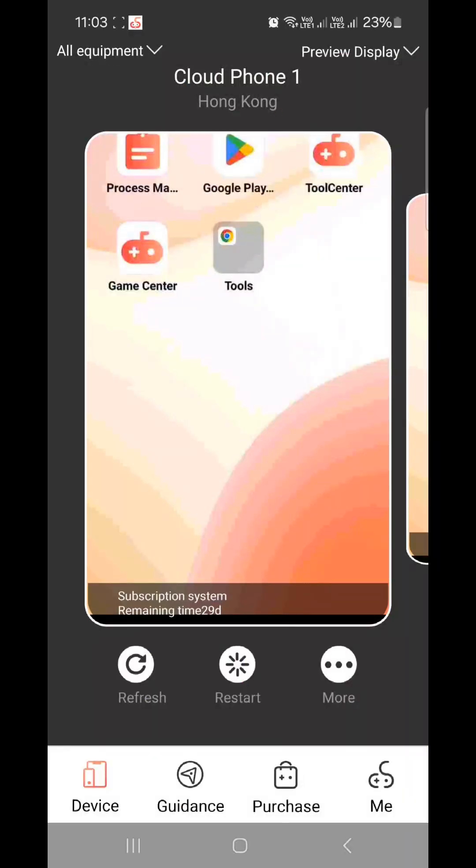I want to introduce you to the cloud application I am currently using — it's UG Phone. It's a product that allows you to play games, enjoy apps, and access global app stores via cloud phone. It is available through the Play Store, Apple Store, and website. UG Phone is a kind of virtual phone online that you can access anytime and anywhere as long as you have internet. It also supports multi-instance gameplay, and even if you close the application it can still run offline — the game will keep running on UG Phone while you use other apps from your cell phone, website, or computer.